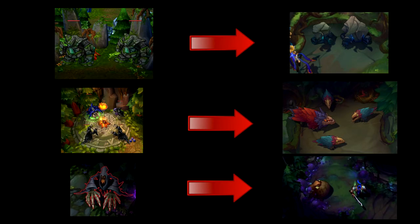Now I'm going to show you some pictures of how the jungle camps have changed. On the top you can see the old golems — the small and big — which have changed to the Krugs on the right, and I think they look a lot better. In the middle left are the old wraiths, now changed on the middle right to the Raptors, which don't look too bad. And last but not least, the large wraith has been changed to a toad. I actually liked the wraith better, but it's being changed and there's nothing we can do about it.